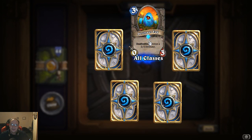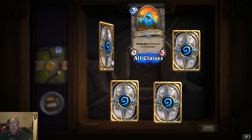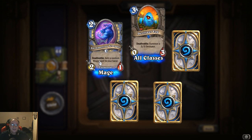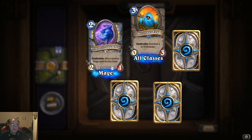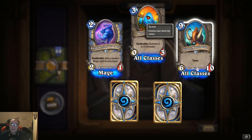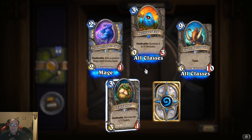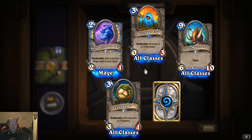We got two epics. Devilsaur Egg: deathrattle, summon a five-five Devilsaur. Shimmering Tempest: deathrattle, add a random mage spell to your hand. Giant Anaconda: six-ten taunt — that's cool, six-ten.